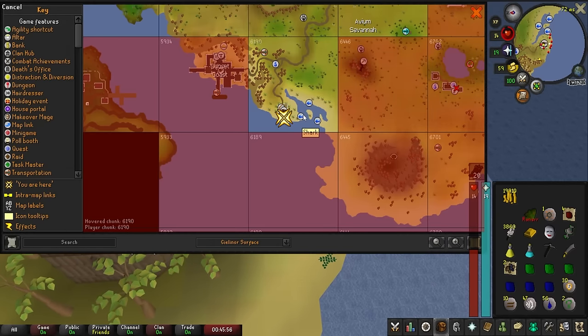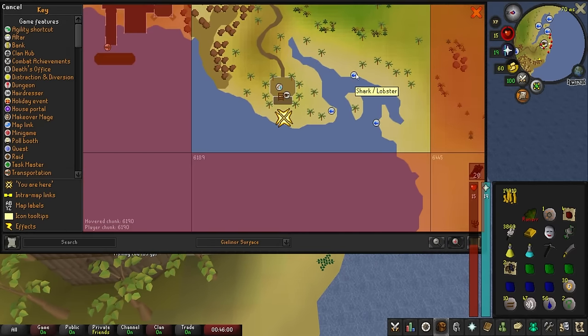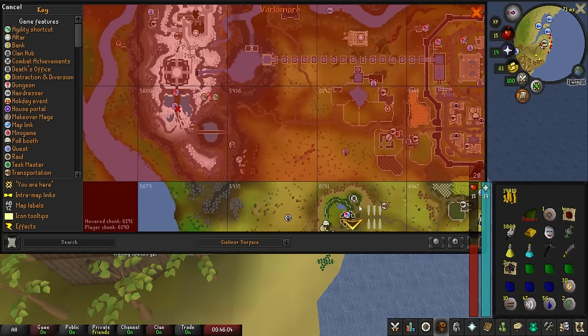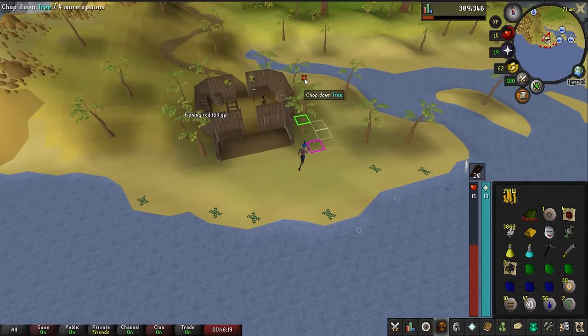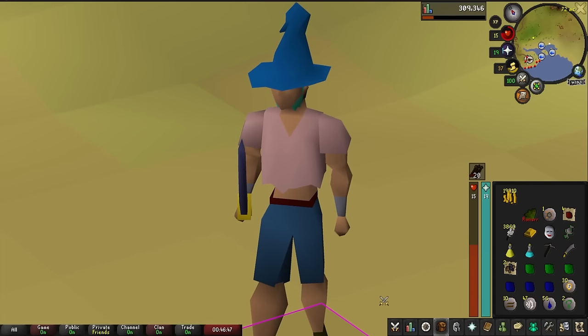These fishing spots over here — shark and lobster, it looks like. Well, we don't have any other way to train fishing right now, but once we do, catching a shark and getting the big shark is going to be on the to-do task. But I don't think there's really anything else to do in this chunk. Let's go right back to the chunk picker and roll another chunk.